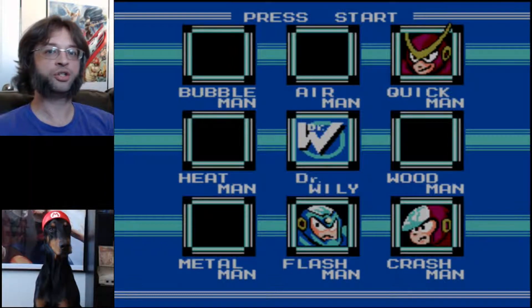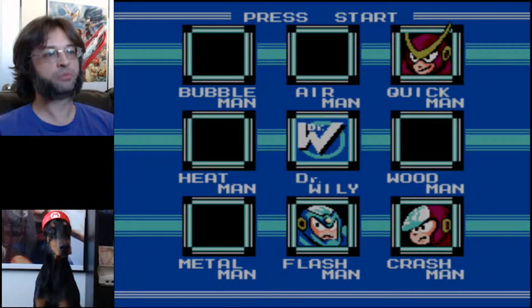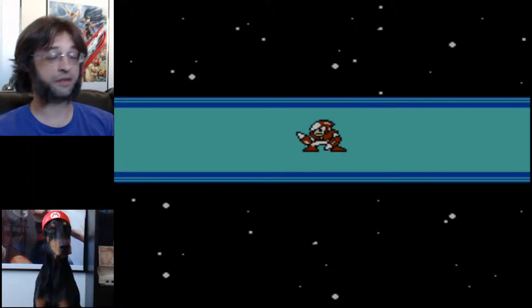So every time you see me pick a boss, you see the stars fly by as it introduces the character. Well, right after you pick them with start, if you let go of start and then hold down select and start at the same time, nothing happens.